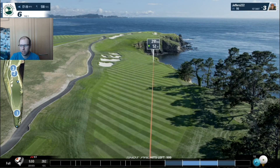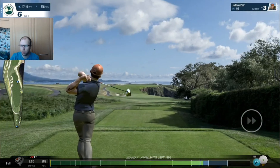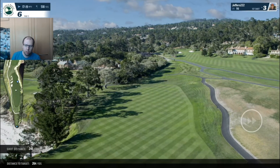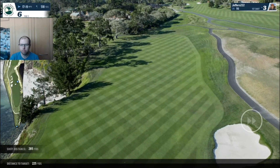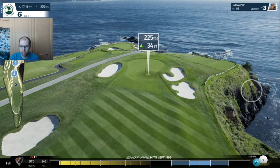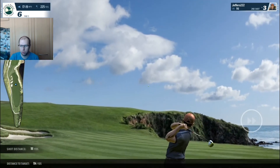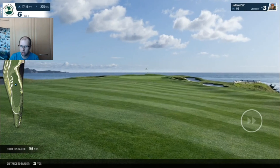Par 5 now - just going to aim close to the cliff edge and hopefully not push it any further right. I did push it but not too much so it should be in the fairway, and should have a shot at the green too. That's in a good spot. Probably better to be a little bit short of the green here so you can just get up and down fairly easily, but I really want to go for it. That's horrible - hopefully it comes up short. Hit the up slope so it's going to kill it a bit.